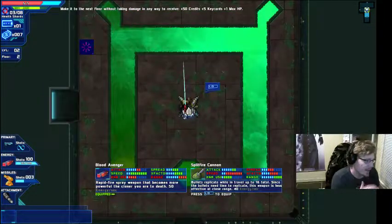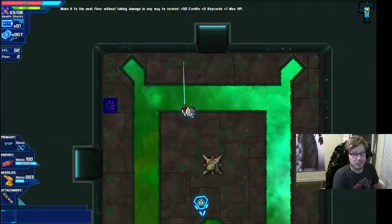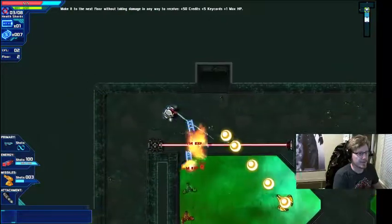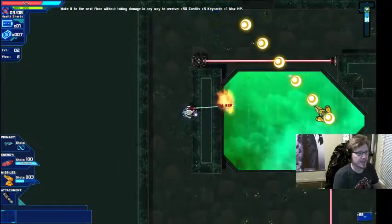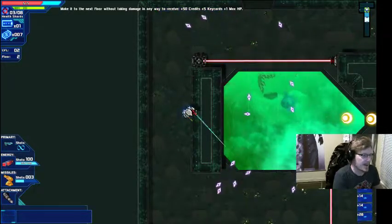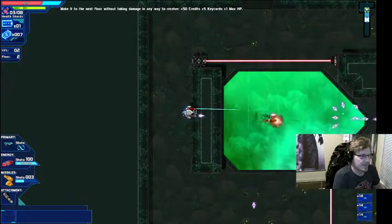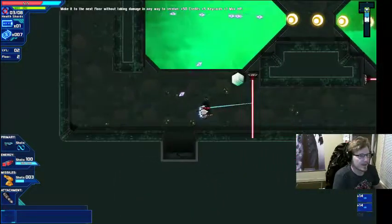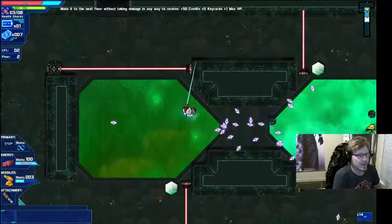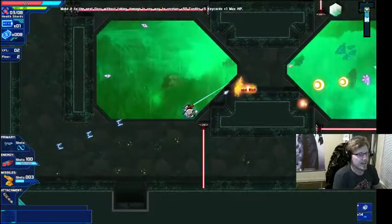The Blood Avenger melted that boss, so we're just going to keep it. This is where the phaser gun comes in handy, because it can shoot through walls — which means I'm protected and I'm not going to take damage, and I can kill everything that's going on.